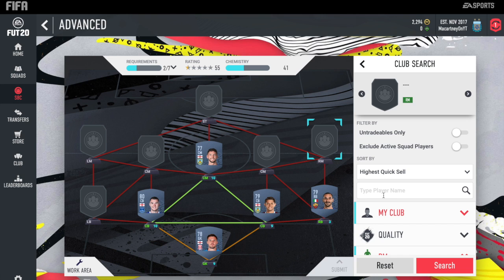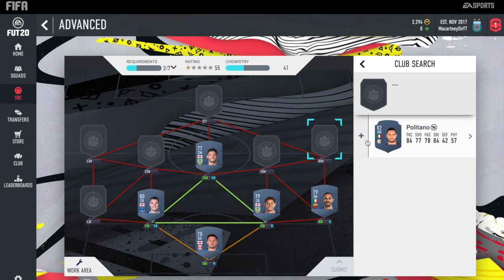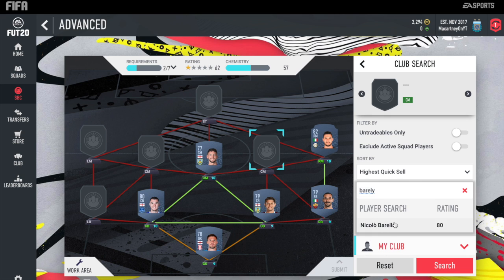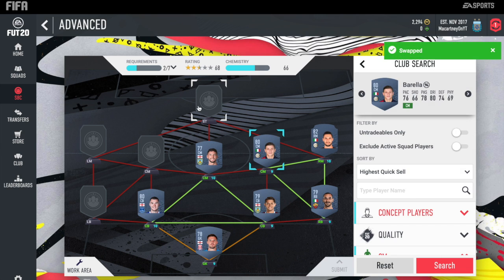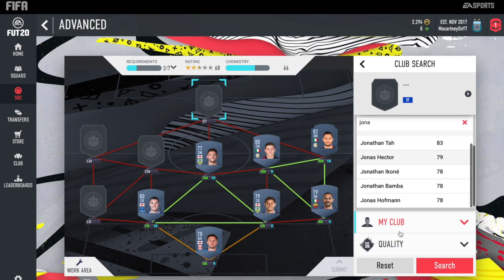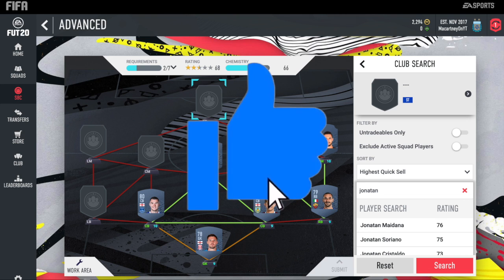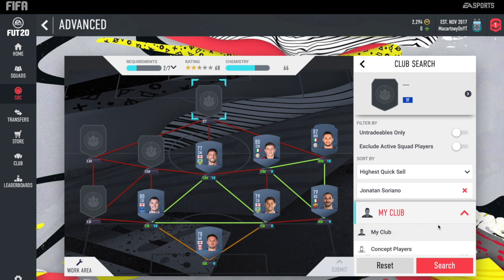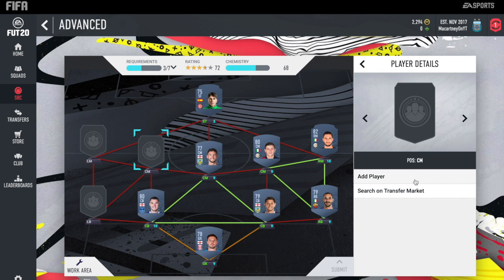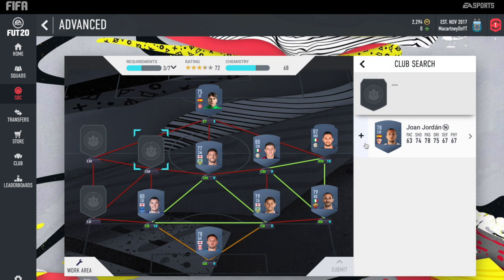Zappacosta at right-back. At right-mid, we do have Politano, 80-rated card — could be a little bit more expensive, but players are quite cheap because people are opening packs at the beginning and just launching them on the market. Up front, we do have Arno, 75-rated. And then at centre-mid, we have Juan Jordan — shouldn't be too expensive, Spanish centre-mid. This one should cost you around 6-7k overall.